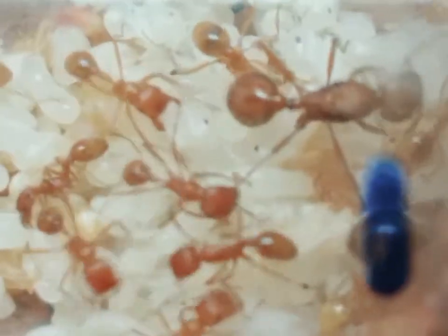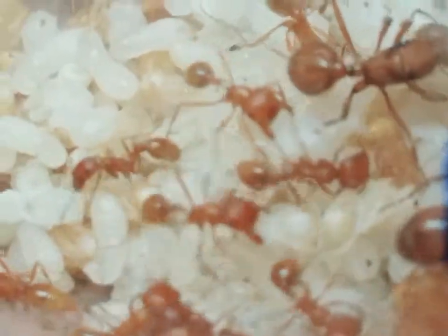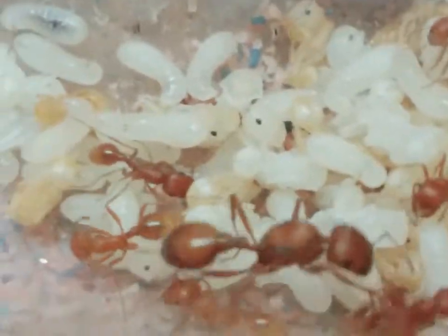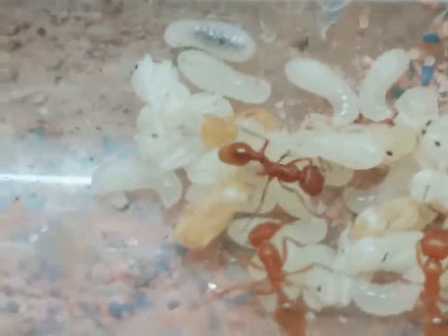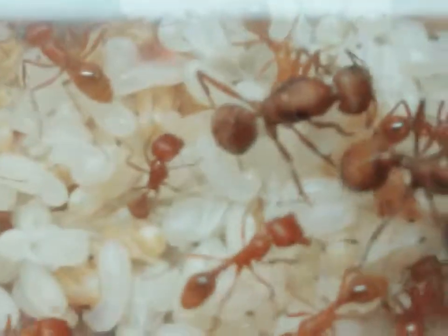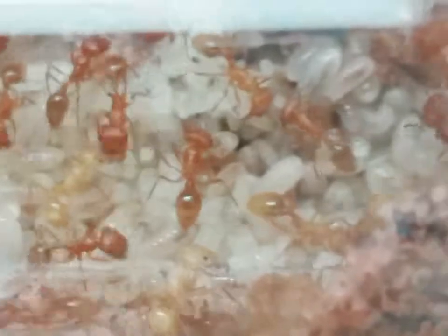That's one test tube, and this brood pile is even bigger. There's a lot of pupae in this — probably about 150 pupae, probably another 150 larvae. To get an idea of how much is there, look at how big the queens are. Then the next test tube — they have put sand in there so you can't see beyond the sand.